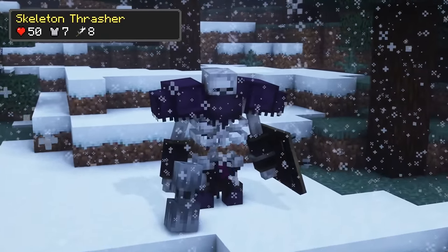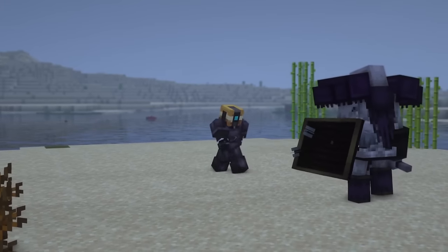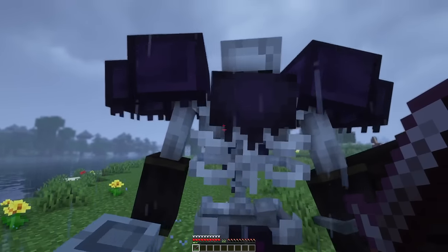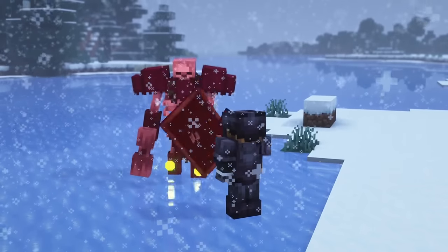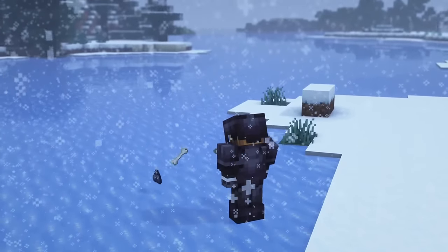The skeleton thresher is slow but really strong and can block your attacks. To deprive it of the ability to block attacks, set it on fire or attack it with an axe. The mob deals a lot of damage, knocks you back and briefly stuns you upon hitting you. It can drop bones, shattered skulls, shields, a skullbreaker hammer and piles or pieces of dark metal upon dying.